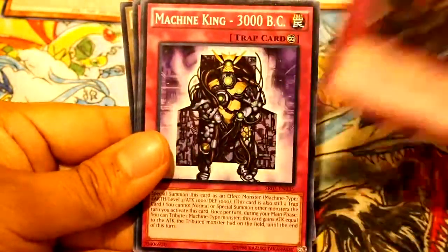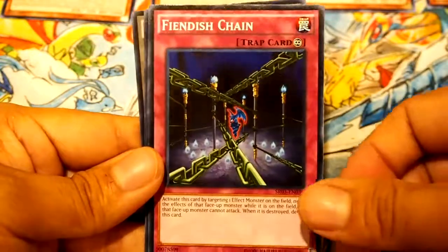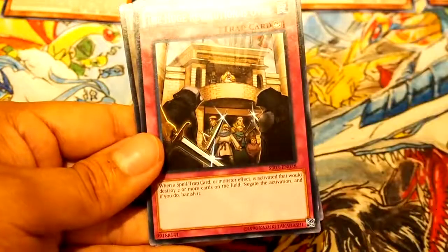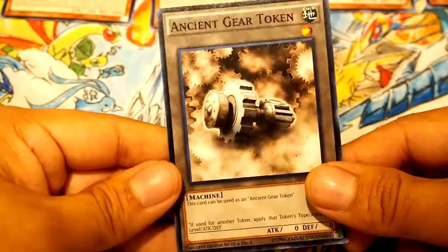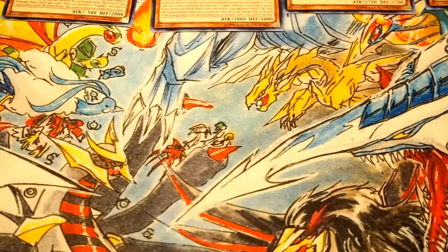Mischief of the Gnomes, Machine King 3000 BC, Fiendish Chain — which is also a really good card — Call of the Haunted, Huge Revolution Is Over, and lastly we have the Ancient Gear Tanker. Pretty cool. I think this set is pretty cool overall and all these holographic cards are pretty sick too.